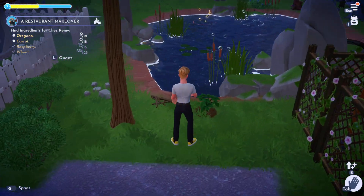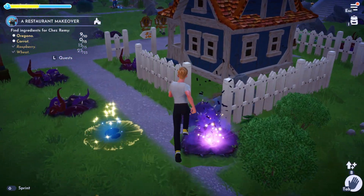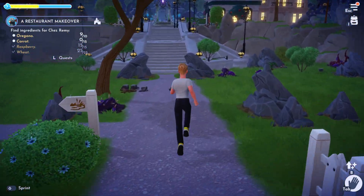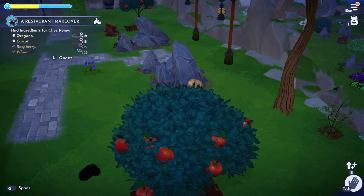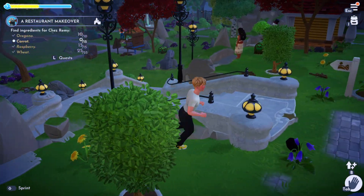In the meadow you will find basil — you can only get oregano up in the plaza area of Disney Dreamlight Valley. Basically, each area has a different herb. Up here it's going to be oregano and you will not find anything else up here. So there's some more here — that's 10 out of 10 oregano. And then we just need 15 carrots.